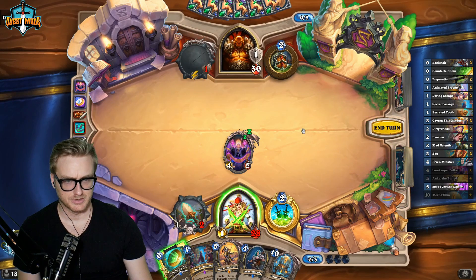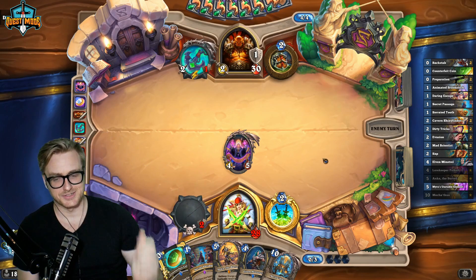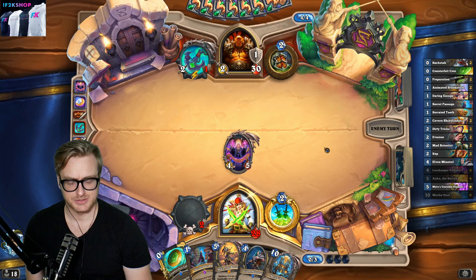I don't see a good reason not to do that there — just speed up the combo. I guess it wasn't necessary because I have nothing to play next turn. I could just throw out the Minstrel here, though. Now this allows me to combo on turn six — just play the Minstrel for tempo.